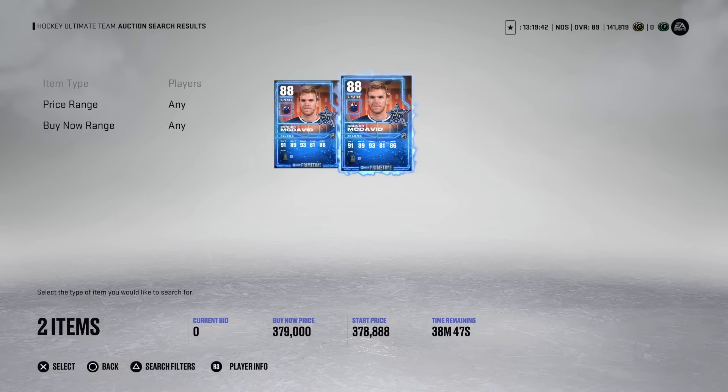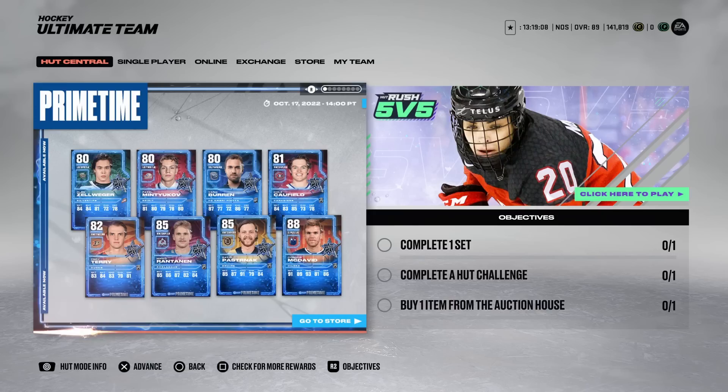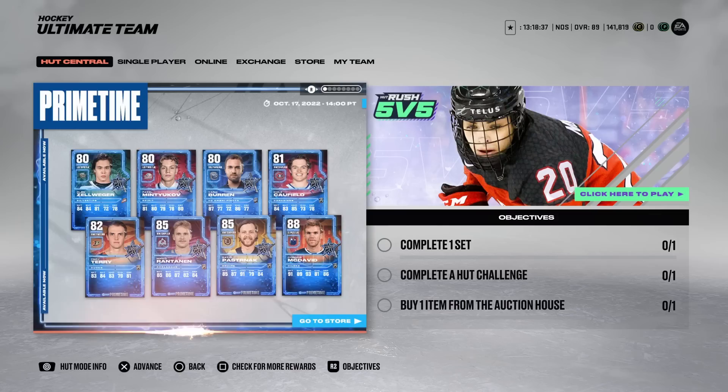There is a change to Prime Times this year. Usually they'd only be in packs until the next day at 5 PM, but now they run longer. The Prime Time banner shows October 17, running until what looks to be Monday at 5 PM Eastern. Once McDavid is out of packs, he'll hold his value more because you can no longer obtain him. He'll likely get a new Prime Time every week, but once a card is out of packs it becomes much more sought after.